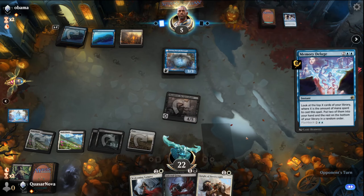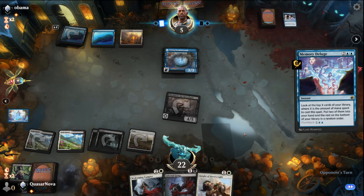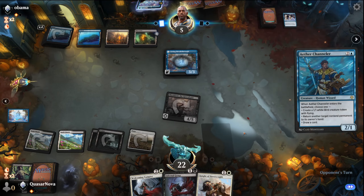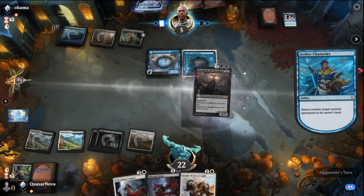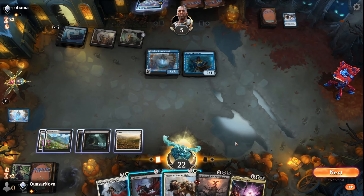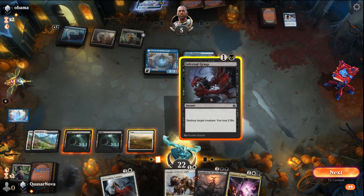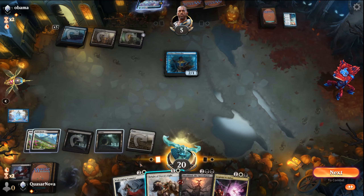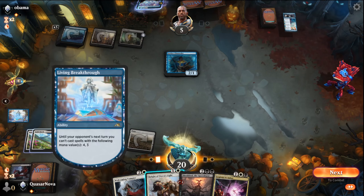He uses Memory Deluge — that leaves up two mana, so he could still see a counter spell. Three mana, Aether Channeler — Aether Channeler sucks. It'll bounce Shield Dread back to hand. We can't play it because of the Aether Channeler restriction. One Infernal Grasp, and then Welcoming Vampire — can't play that either because of Aether Channeler. Didn't realize that.